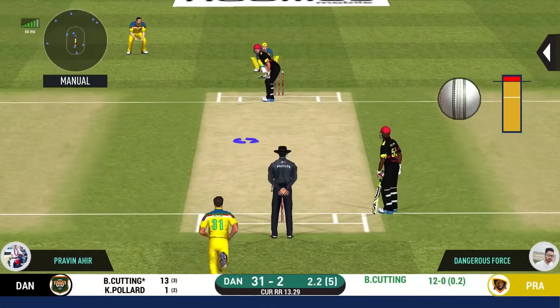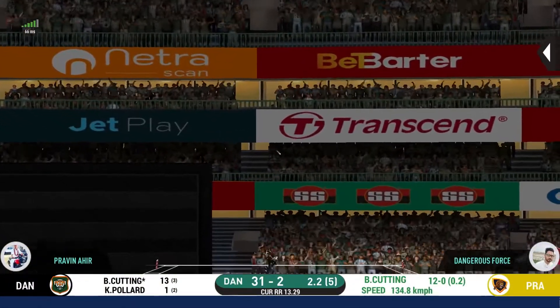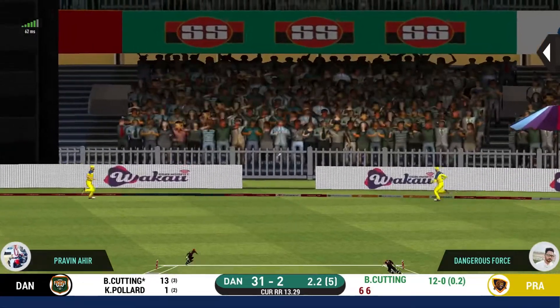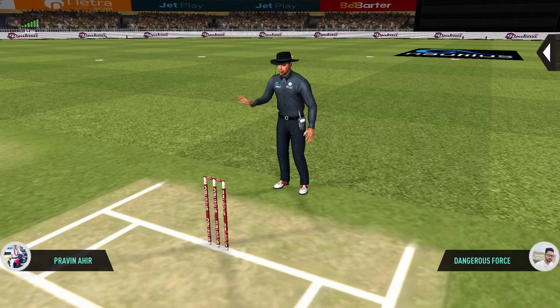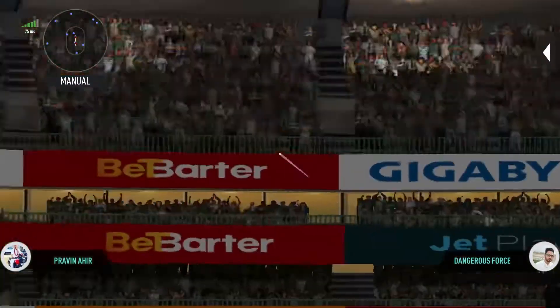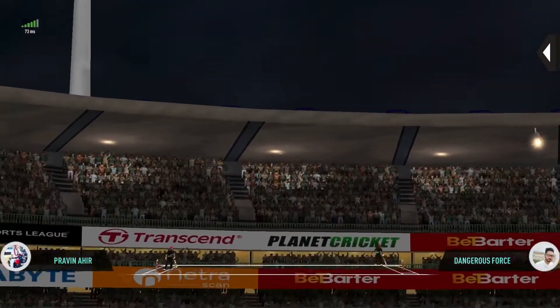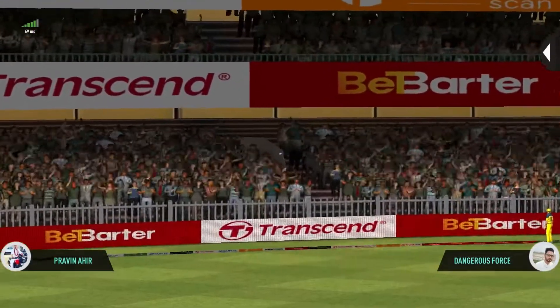Look at this — that's a bit edgy, but the batsman gets away with it and will run away for a boundary. That's a perfect example of timing and power. Six it is.